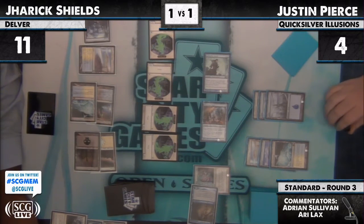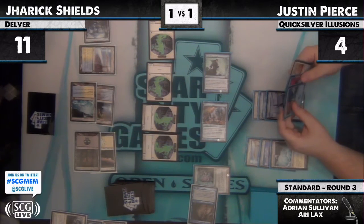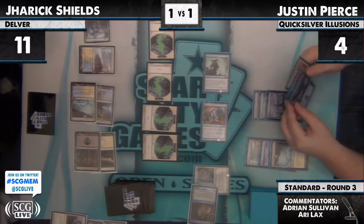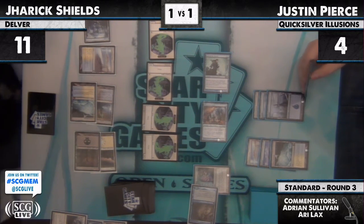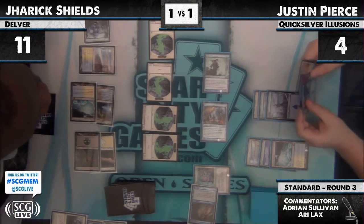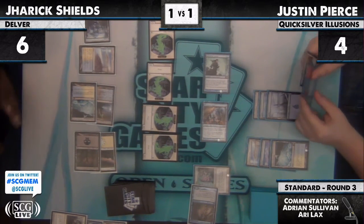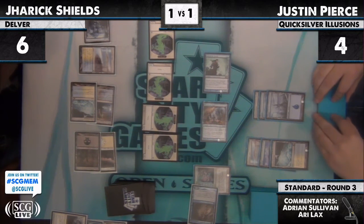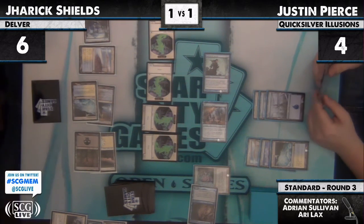Snap attack. Right now we see the element of poker here — a little bit. Maybe I should have been thinking on his turn what my lines were as opposed to on my turn. I see that line of play and I wouldn't need to look at Justin's hand to think this. Either he doesn't have it, or he probably doesn't have it. Whereas if a snap attack, I might think he has something. If Justin gets another turn he might be able to Elesh Norn his way out of this, but Jarek just took, and yeah, that looks like it.